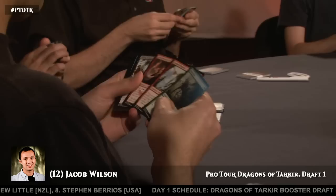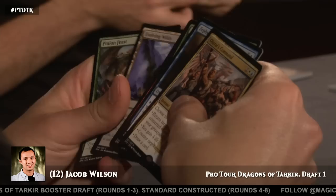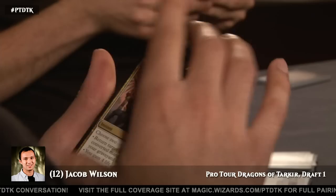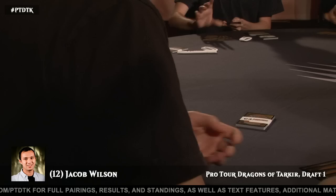And there's another one — another Scribe, as well as a Lightwalker and an Ojitai's Command. Ojitai's Command is pretty nice in limited, does good work — it'll be a really great pickup here for Jacob. I would think it's Ojitai's Command here. It's interesting because if nobody else is blue-white, you could consider floating it and see if it comes back, but I don't think it's worth the risk in this case. It's better enough than the other options to just take it.